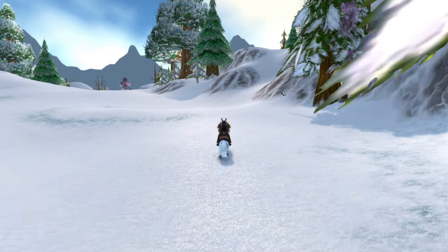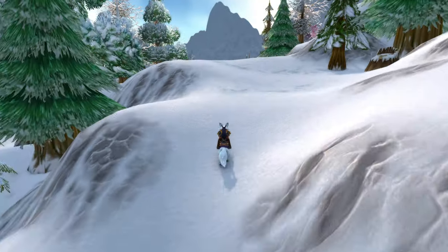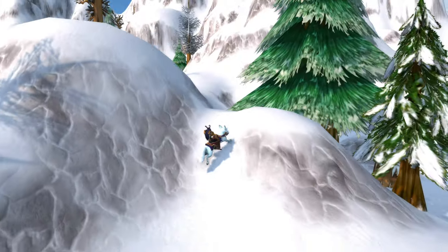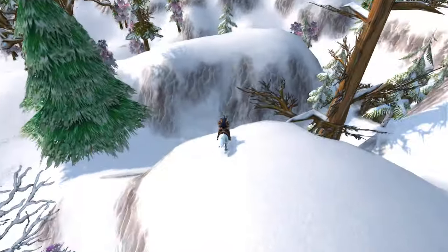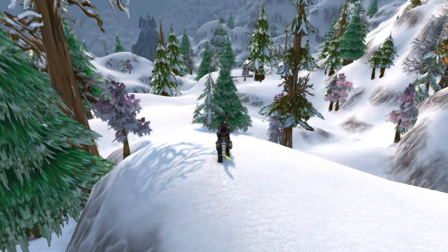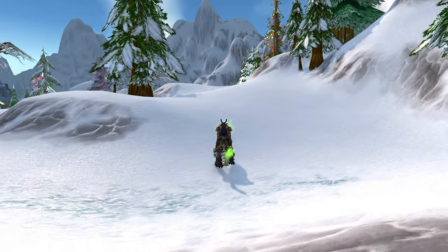Welcome back everybody to part two of exploring the out-of-bounds area of Naxxramas. We are currently back in the snowy area where we started. As you can see in the distance over there, that is Kel'Thuzad's chamber — the ending of the dungeon. We're going to be exploring this side of the map now, as we already explored Stratholme and all of the Eastern Plaguelands in the first video, beyond the mountains over there.